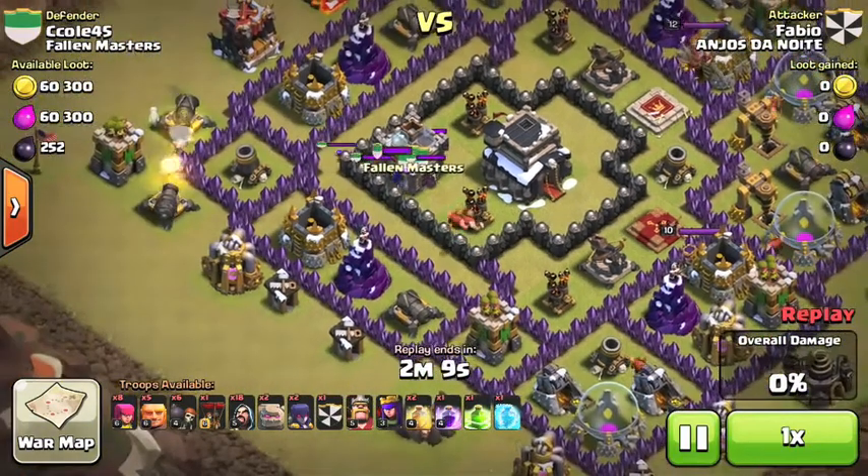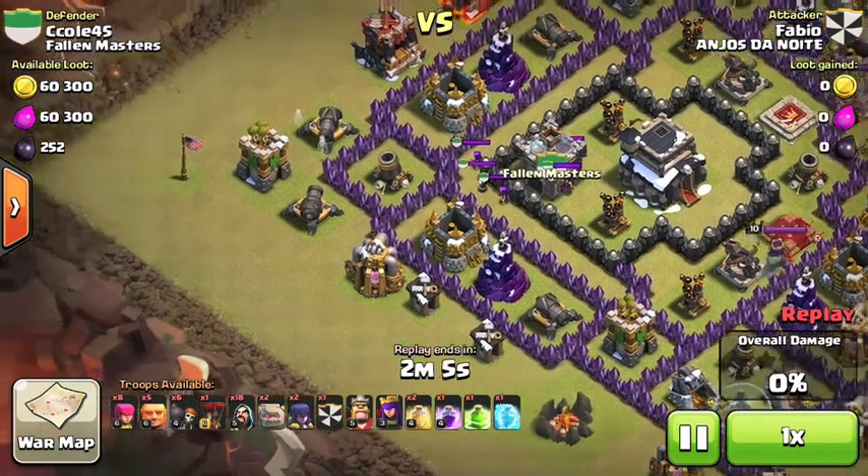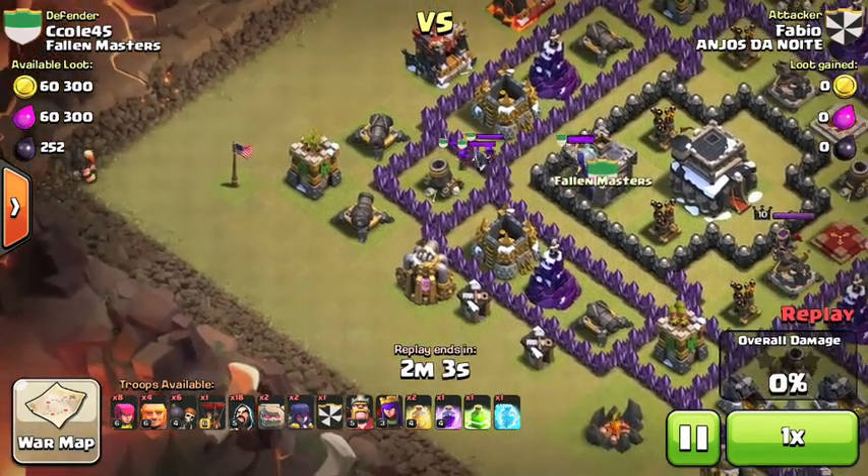So we have a war video. This war was against a tough clan — they had three Town Hall 10s with Inferno Towers, and they all had, like, three spells.